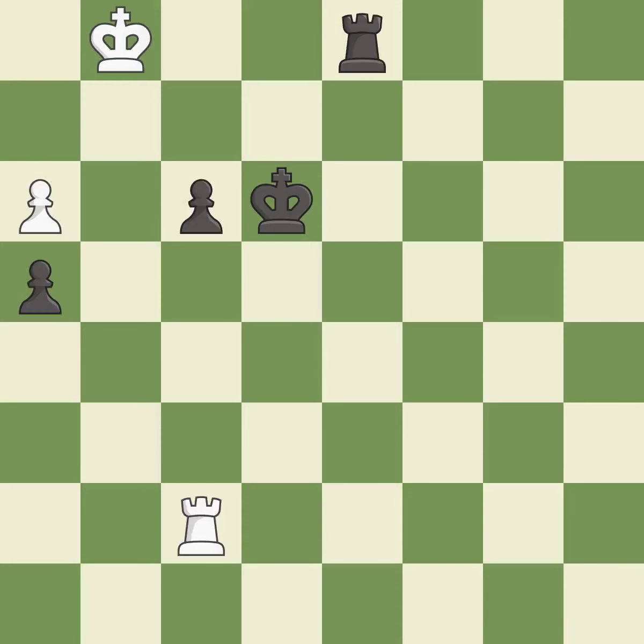This took advantage of a mistake and black now has a winning advantage. This evades the check from the rook — it is forced.